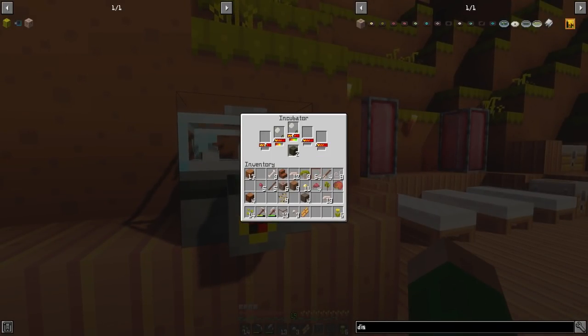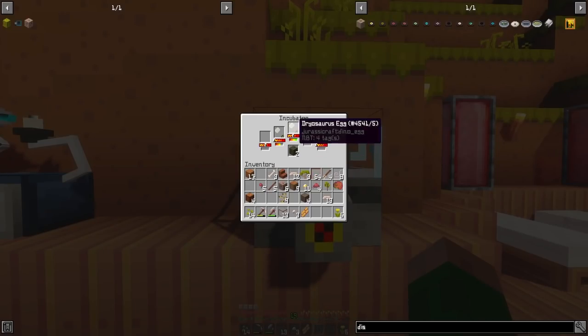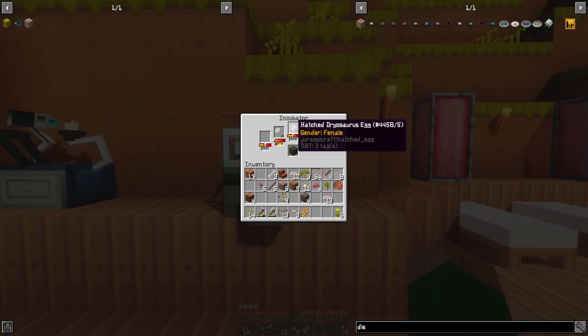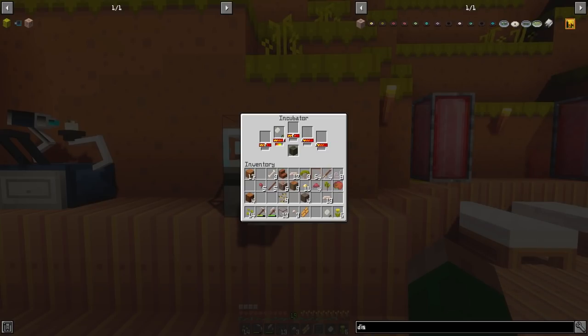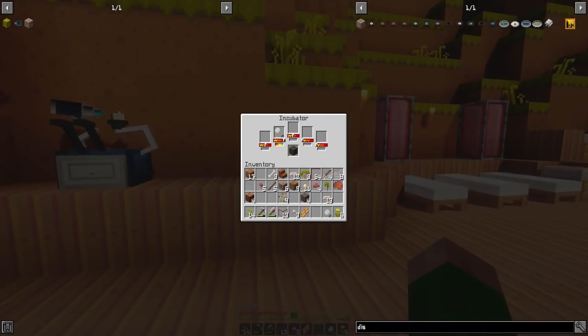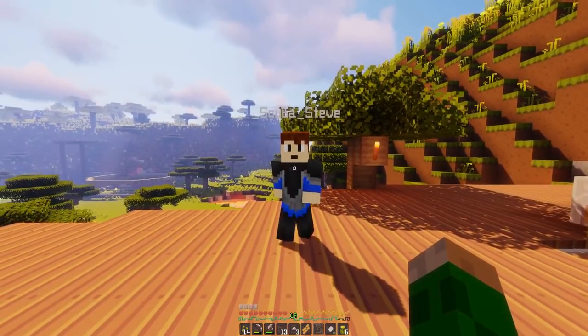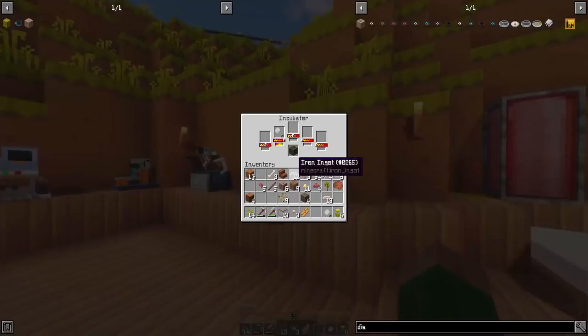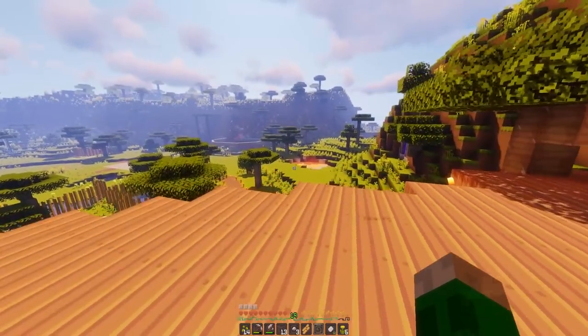Tiny Turtle never finishes something he builds - never ever. He starts with this big grand huge castle and then won't even put a door on it! All right, this first egg is done. I don't want two females - okay, I can change that. We've got a female, so let's get a male, then hatch them over in their new pen. Do you know what we need? Signs like in Jurassic Park where it gives you info on the dinos - we need to get those up around the place with a size scale, like a human standing next to it!